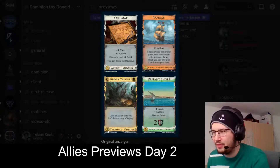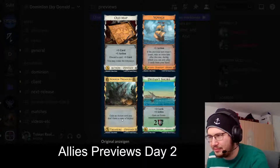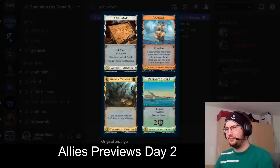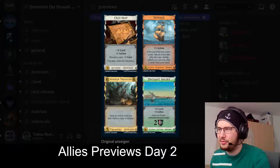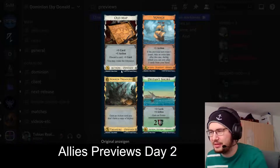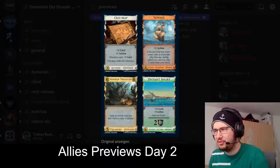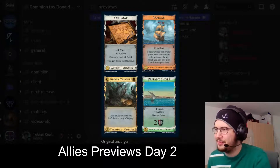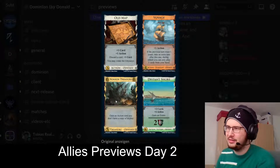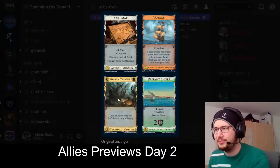Sunken Treasure, five cost: gain an action card you don't have a copy of in play. So it just straight up gains you action cards that you didn't play. Works well with all these differently named rotation piles, and works well with Voyage — pretty crazy actually. In your usual engine deck it's maybe not that great, but it's kind of nice with reserve cards or cards that don't stay in play, like experiments.